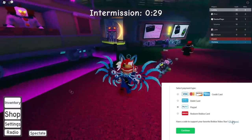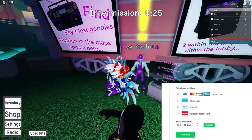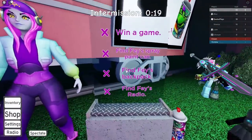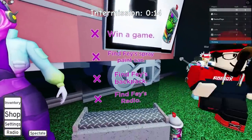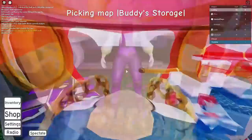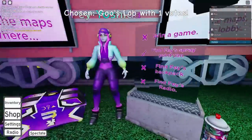Hey guys, I'm going to show you how to get Faye's Terror Case in the game Clown Killings. In the lobby, Faye is right there — you talk to her and there's a checklist next to her. It says win a game, find her spray paint can, find her backpack, and find her radio. The spray paint can is actually really easy — it's right there next to the list. You just walk over it and it'll glow a little bit to show you've collected it, and then it checks that off.